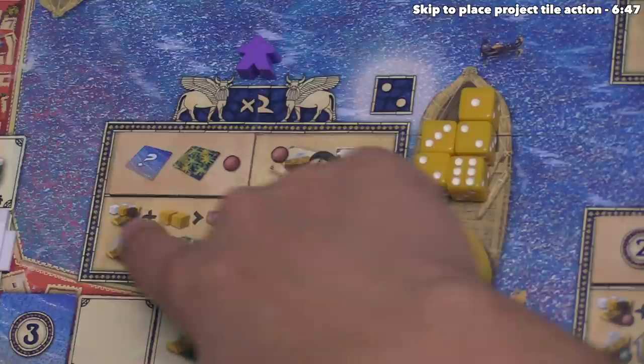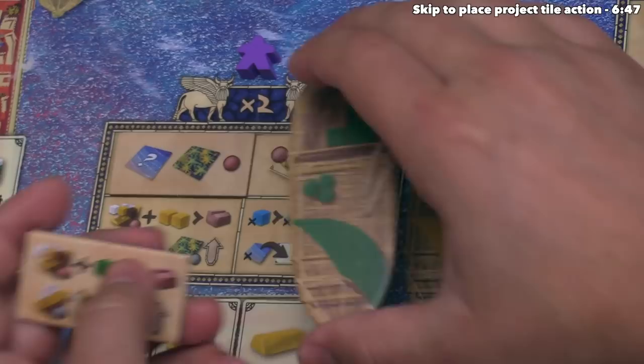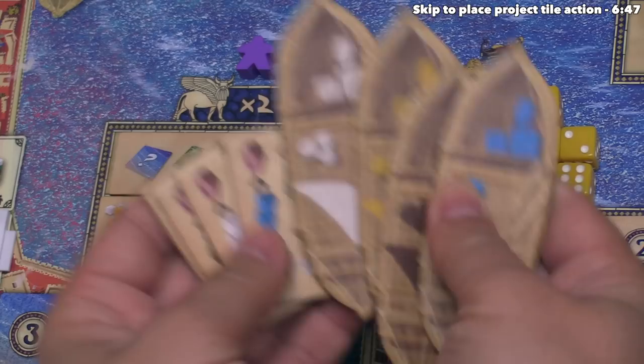During setup, you can also go with random barge assignments — you shuffle the barge tokens and place them onto spots on the board, then place the associated tiles onto matching spots in the action area. There's a matching pair for each, so that's another source of variability where barge colors are associated with different districts each game. For this tutorial, I decided to stick with the pre-printed barges on the board.